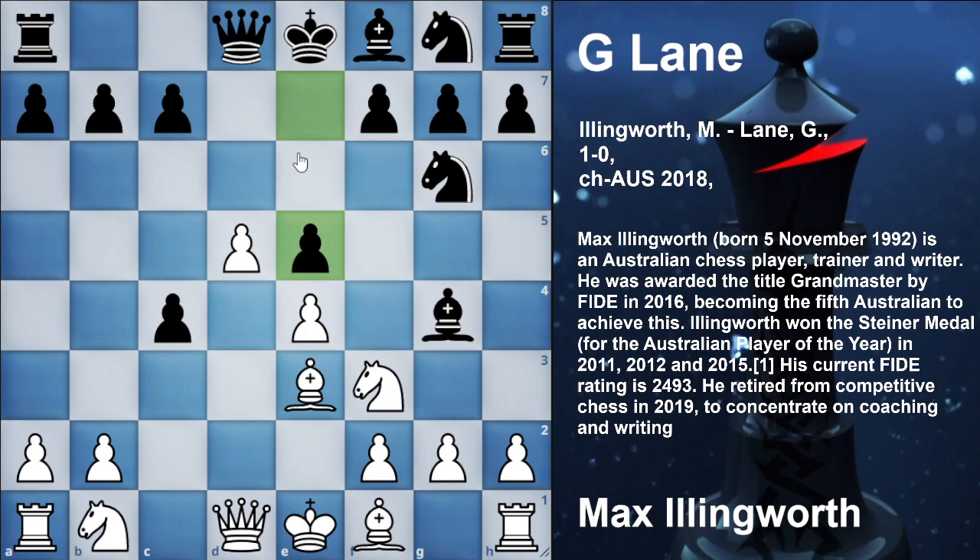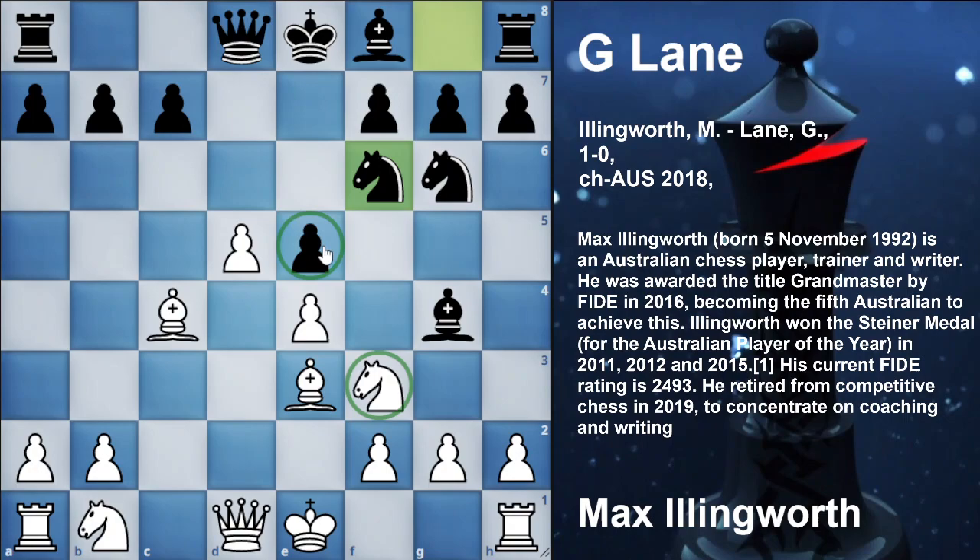He should have gone for e5. Now Bxc4, Nf6 — in this way he has developed his pawn. This knight can't take it because it is protected by the knight. This bishop would be free to move anywhere to give check or protect the pawn twice. Black can further hit the center by playing Rc8, then c6 and after castling. But instead black went out for Nf6, immediately going after this pawn.